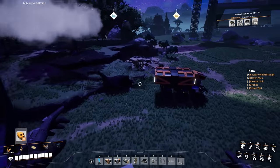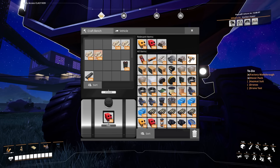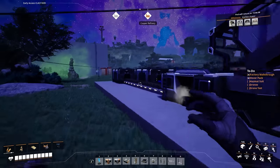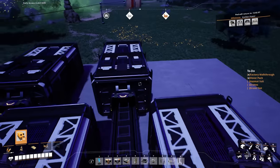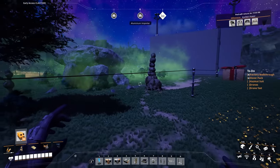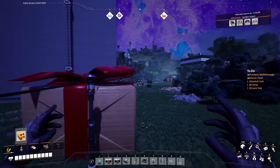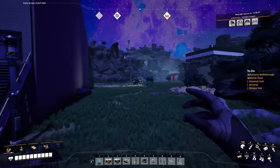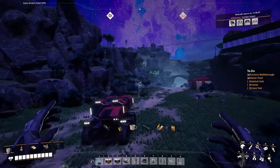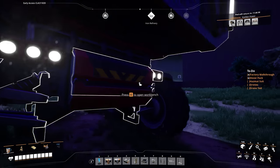Throw screws into that box, and then this will make heavy modular frames in the background. Might as well toss in the extra regular modular frames I have too. That'll keep us going for a while. Let me run over to this truck, give it some turbo fuel, and that'll keep it going — not for very long, but at least get it running again.